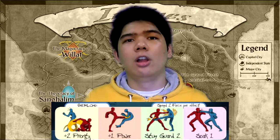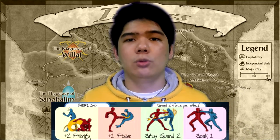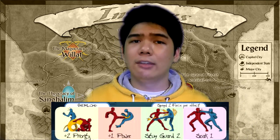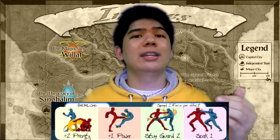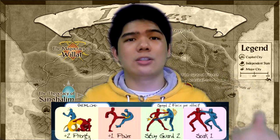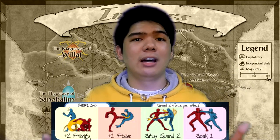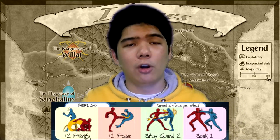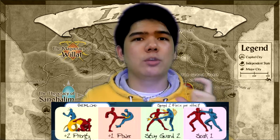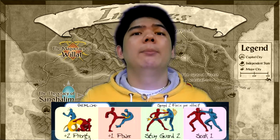If you have 8 Force, you can spend all of it for Power Plus 1, Soak 1, Stun Guard 2, and Priority Plus 2 on one attack — making almost any attack potent. Many of these effects are symmetrical: if your opponent antis Power Plus 1, you can counter-anti it with Soak 1 to negate it. The same applies to Priority Plus 2. So a lot of overload management is about making your opponent waste Force, because if they run out, you can use overloads without fear of being counter-antied.